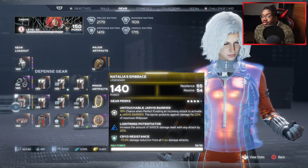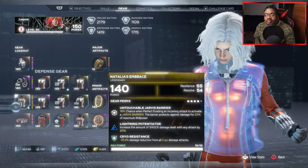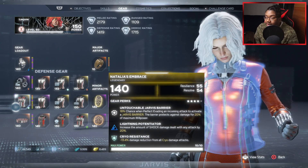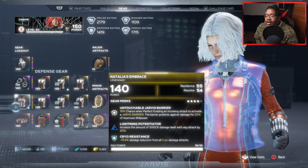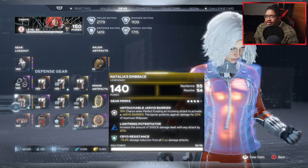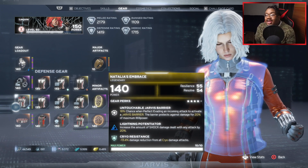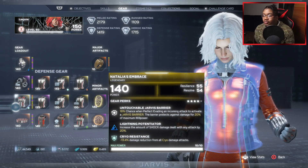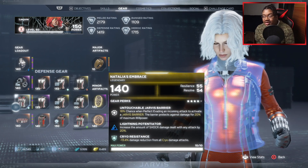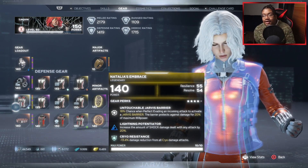For the chest piece, I got this from the Elite Villain Sector with Taskmaster and Abomination. I have Untouchable Jarvis Barrier — on a Perfect Evade I get a Jarvis Barrier. Black Widow is easy to evade, so having a Jarvis Barrier proc on evade is pretty dope. And I got the lighting perk: 20% increased shock damage with any attack. Widow does shock damage when you pop your ultimate and when hitting enemies with your batons, so having that 20% increased damage is really, really good.